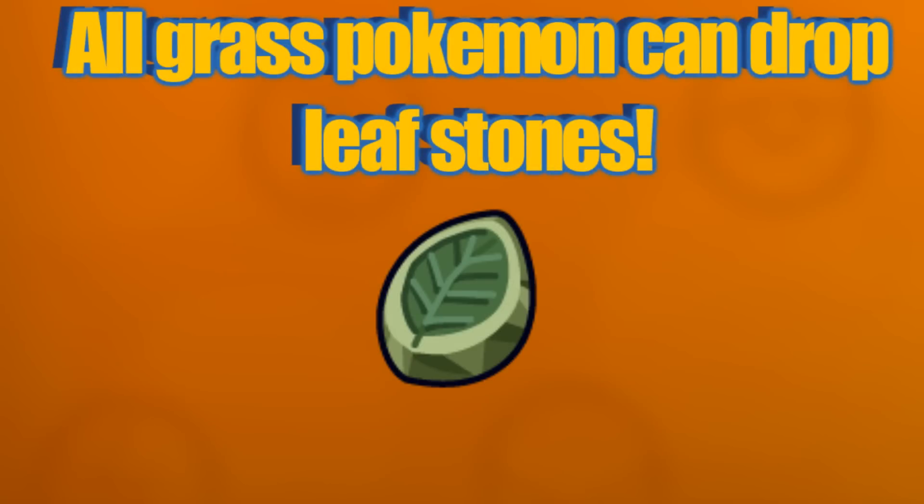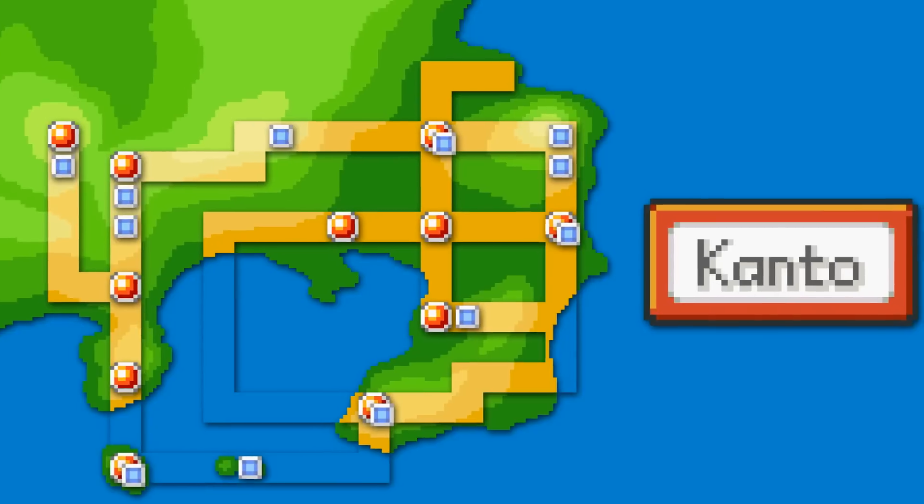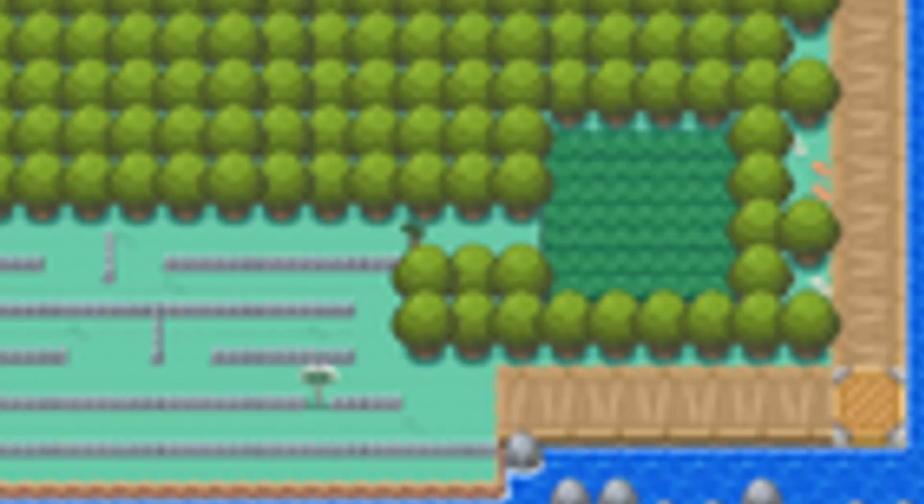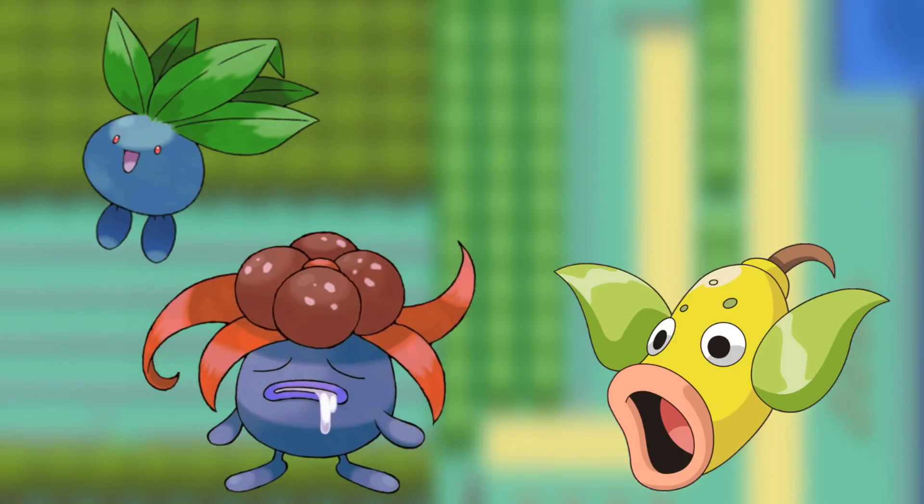The next stone is the Leaf Stone. The Leaf Stone is not as common as other stones because there is not an area with Grass type Pokemon that spawn as frequently as Fire and Water type Pokemon. The best place to look for a Leaf Stone would be the routes between Lavender City and Fuchsia City — I believe these are Route 13 and Route 14 — with Pokemon spawns including Oddish, Gloom, Weepinbell, and Bellsprout.